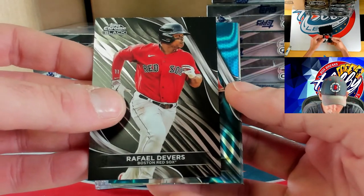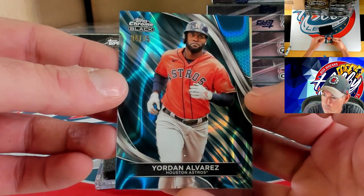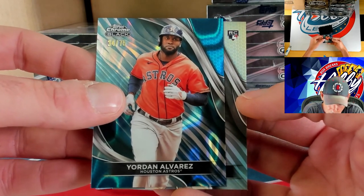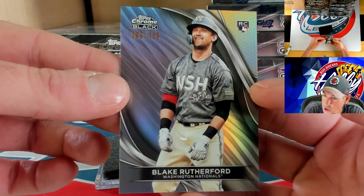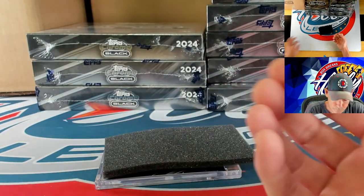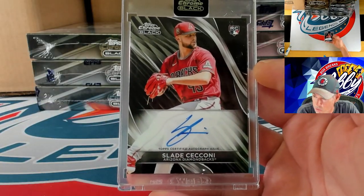Raphael Devers — we are going to have another double-hitter pack. Yordan Alvarez on the blue to 75, 34 of 75 for Yordan. Last card is going to be a rookie refractor — the man of the break so far — Blake Rutherford on the refractor, 98 of 199. Our ink is going to be a base auto rookie — Slade Shoshone on the base auto.